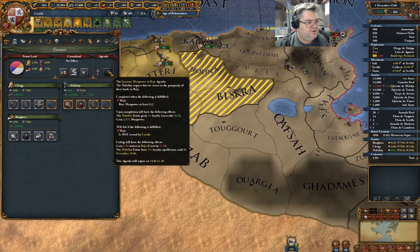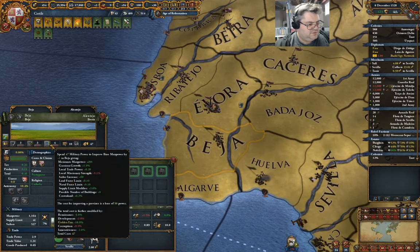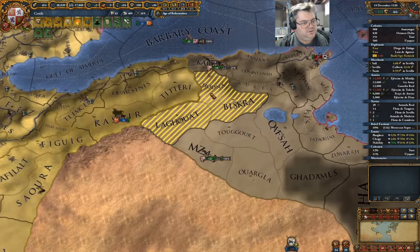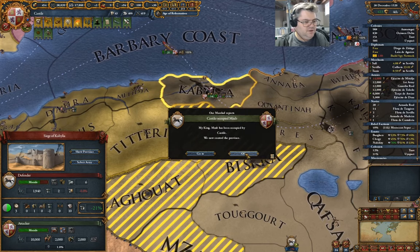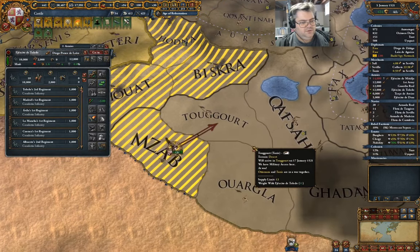If I go over here — base manpower six. Good. Now we've got cannons doing part of the sieging here. You can go in here.